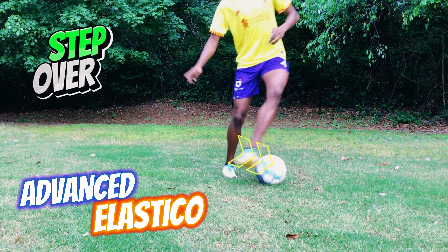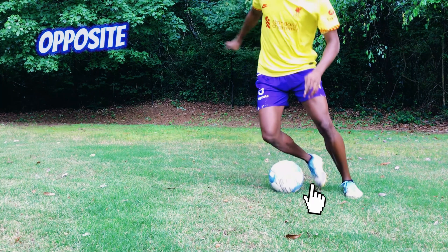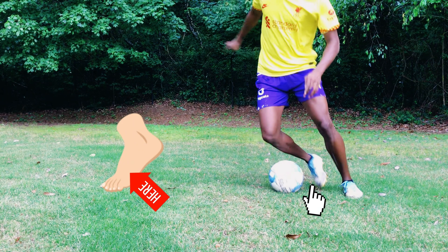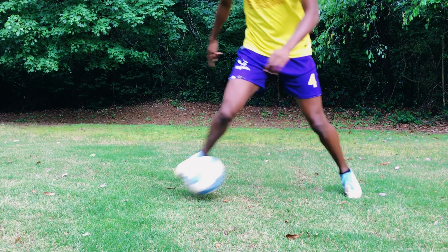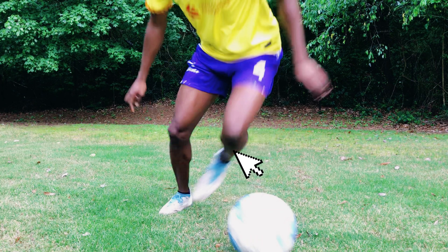To master the advanced elastico, your first step is to do a quick step over with your stronger leg. Then instantly after the step over, use the outside of your weak foot to push the ball outwards. After the push outwards, sharply cut the ball in with the inside of your foot — this motion should be sharp and snappy like a snake bite. Following that, the ball will be back on your strong foot so all you have to do is go past your defender.